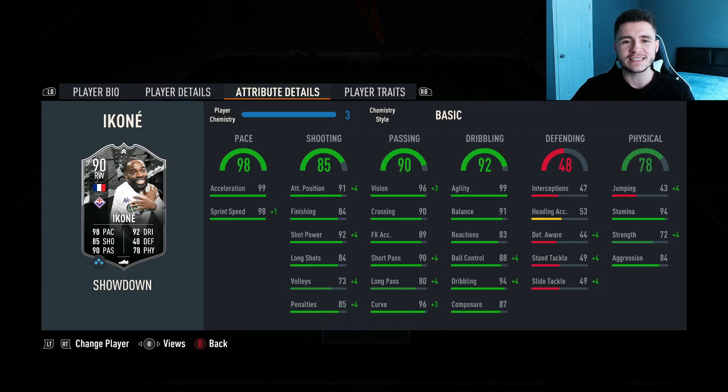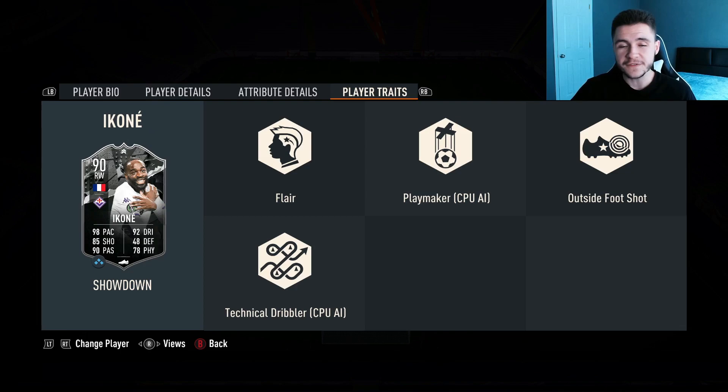48 defending, but you're not really going to be put into situations where you're defending with Ikone. He does have 78 physical which is okay — 43 jumping, 94 stamina, 72 strength, and 84 aggression.